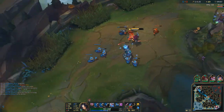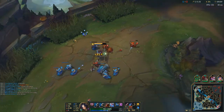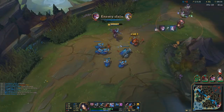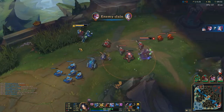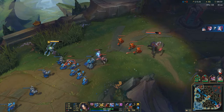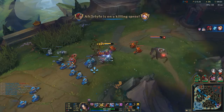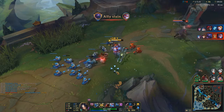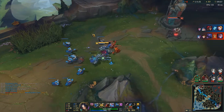I always max my Q second versus Gangplank every time, because there's no point in maxing E when he's just going to orange it. Even though your E has a shorter cooldown than his orange, I just find it better maxing Q. So I always max W then Q, and leave E to last every time against Gangplank.